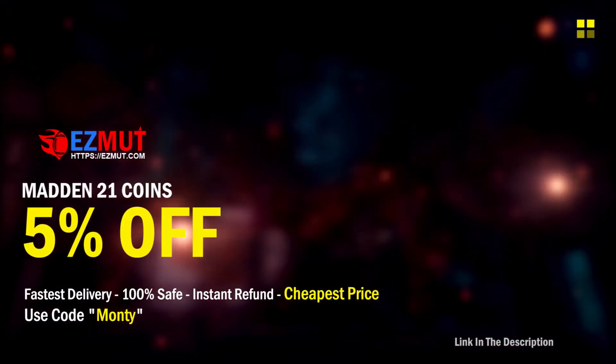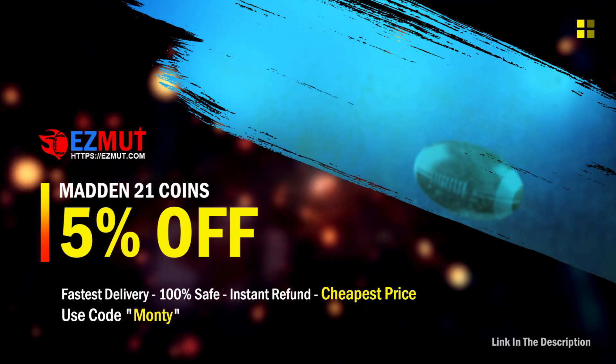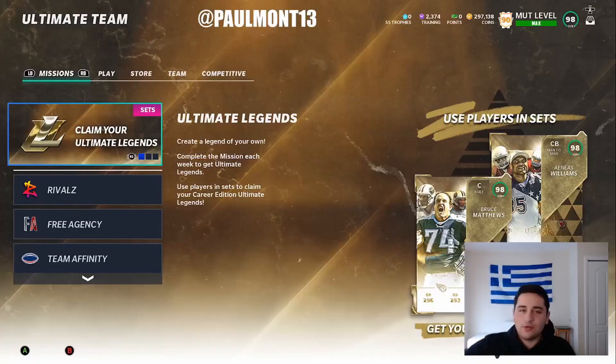If you guys are looking for cheap, fast, and reliable Madden NFL 21 coins, head over to my sponsor easymutt.com and use code MONTY for five percent off at checkout. Links in the description below.